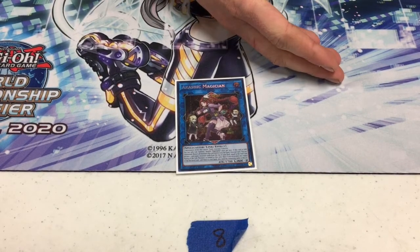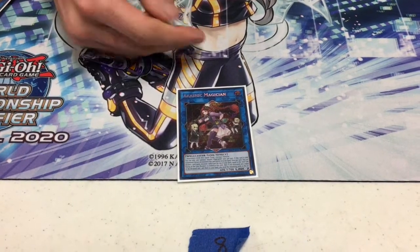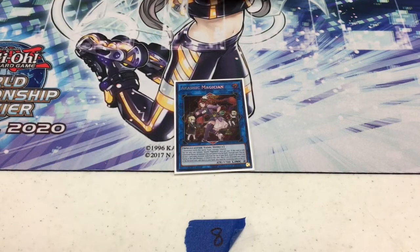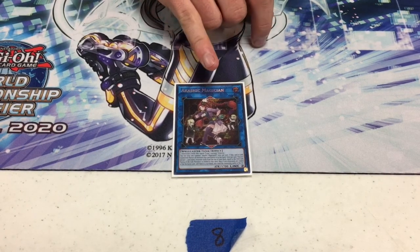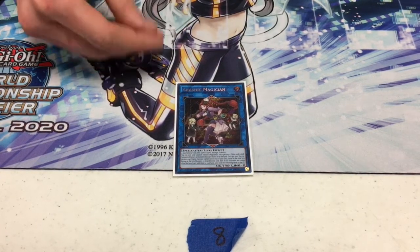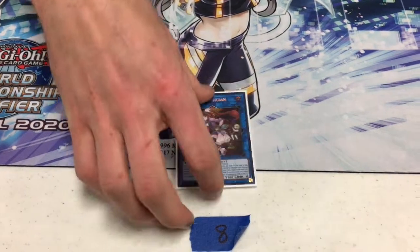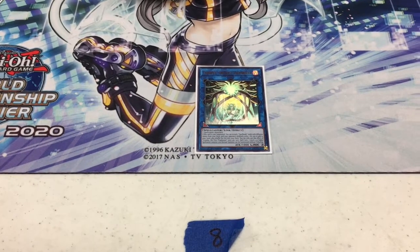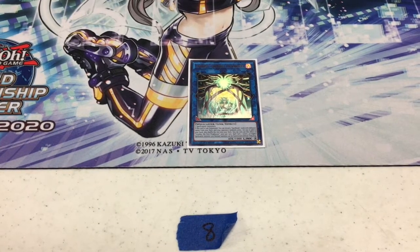You can go Instant Fusion, summon Thousand Eyes or Millennium Eyes, and then normal summon Spellbook Magician of Prophecy. If you summon Thousand Eyes you use its effect to remove one of their monsters, then link those two into Kali Yuga Magician to bounce a second monster, then activate Spellbook of Knowledge to draw two cards. And if you used Meluseek for this, you still get to search the Multi Faker. One Crowley is there for searching the Spellbook engine if you have Instant Fusion and a Meluseek or Marionetter — didn't come up today, but glad I have it.